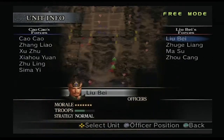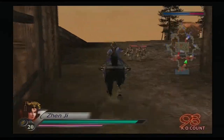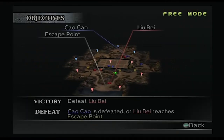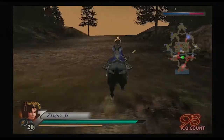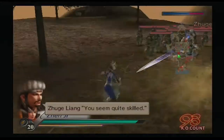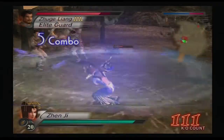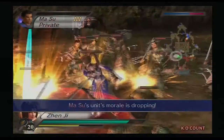Now I've got to find Zhuge Liang. I bet that means I'm getting ready to lose, because if he hits the escape point I'm going to lose. I'm going to watch out for Zhuge Liang from this — so it's pretty varied.